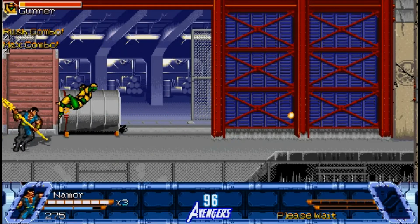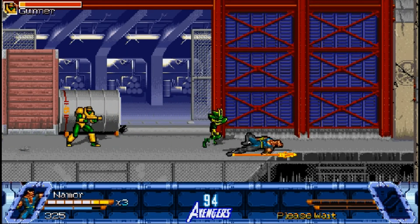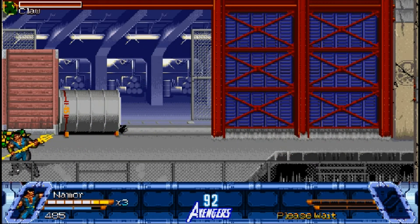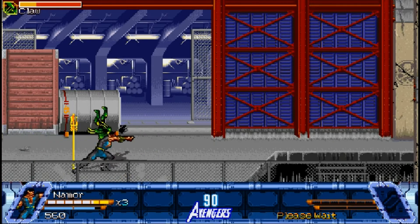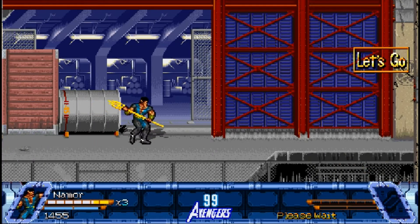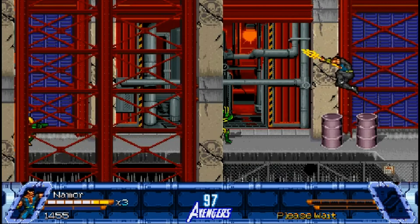Hello everyone and welcome back to Avengers United Battle Force. This time we are playing as the Sub-Mariner and we have a new enemy type — these fellows with the claws. They only do one thing and that's charge directly at you, so we need to intercept them before they get to us because they are fast. The Sub-Mariner has a special attack that's really good at intercepting them where we launch them into the air, or we can just charge at them in return as we are pretty fast.